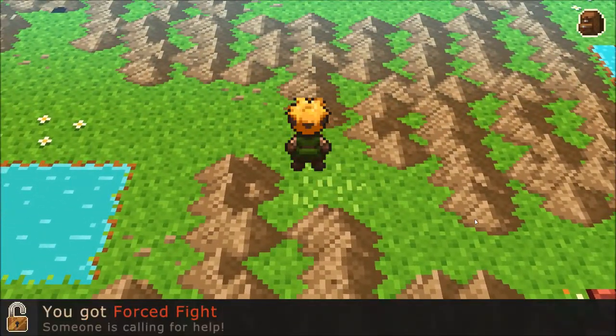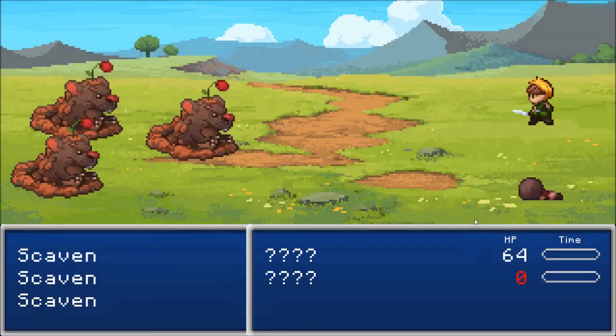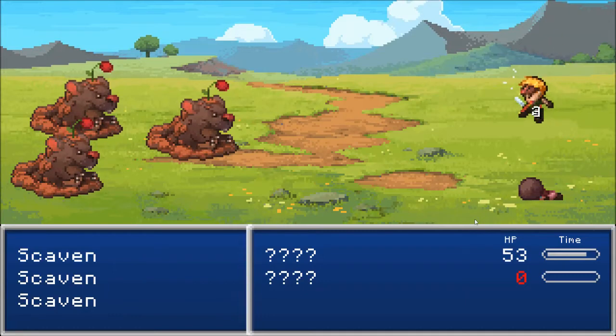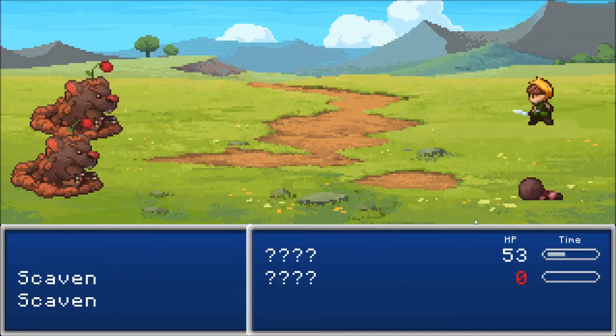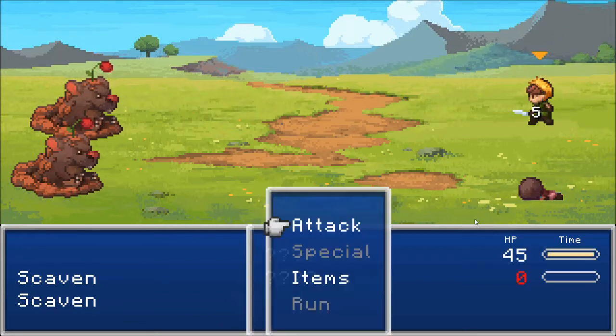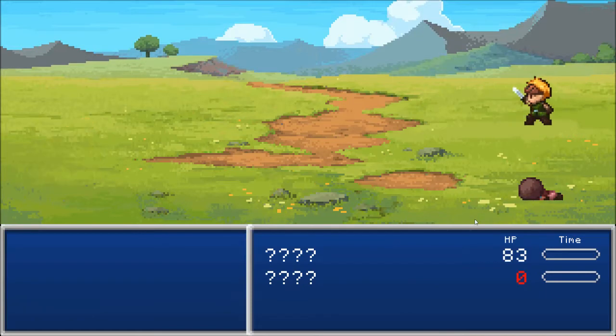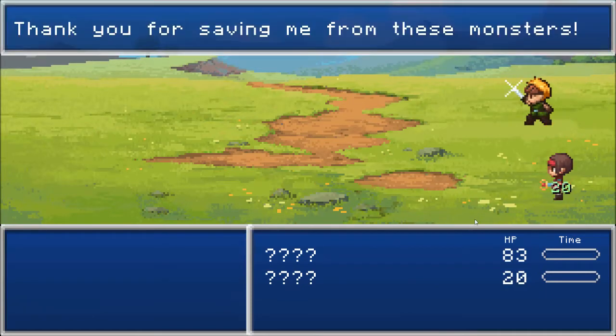Into your... it looks stupid. Force fight! I'm gonna attack these monsters. Oh, that was easy. I'm gonna go ahead and use a potion. I probably could've used it on that person lying down there, but screw that person. Thank you for saving me from these monsters. Looks like we have another person in our party.